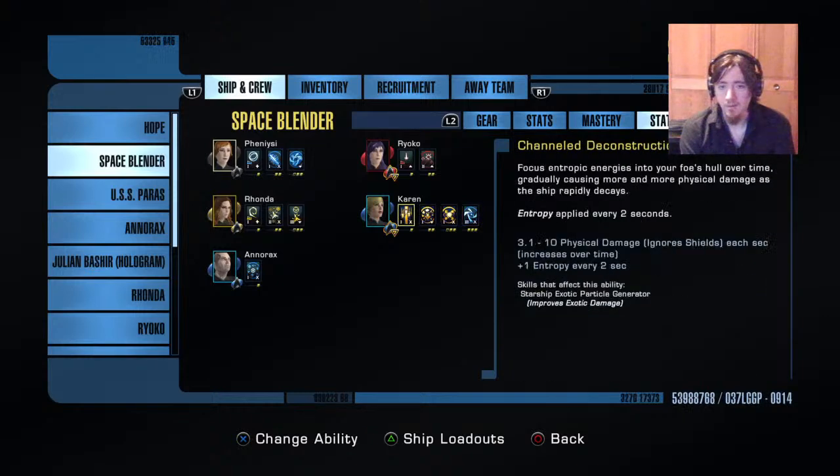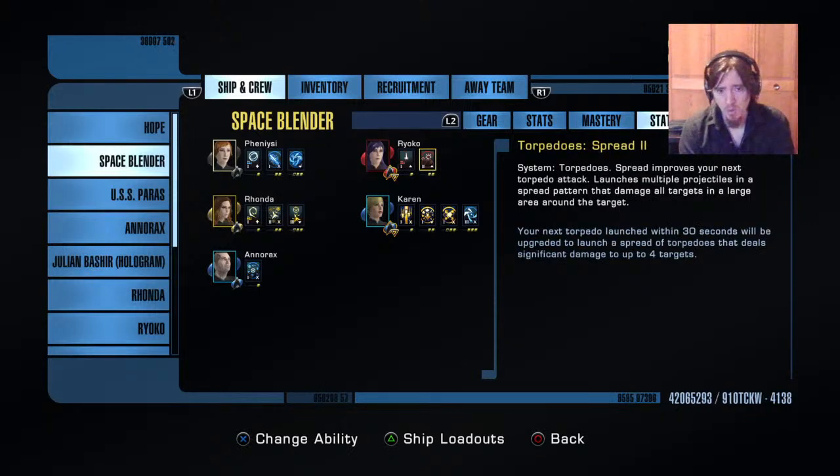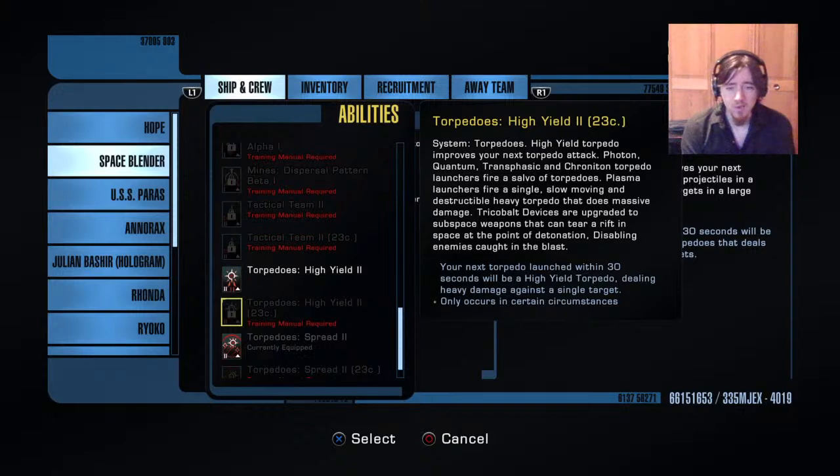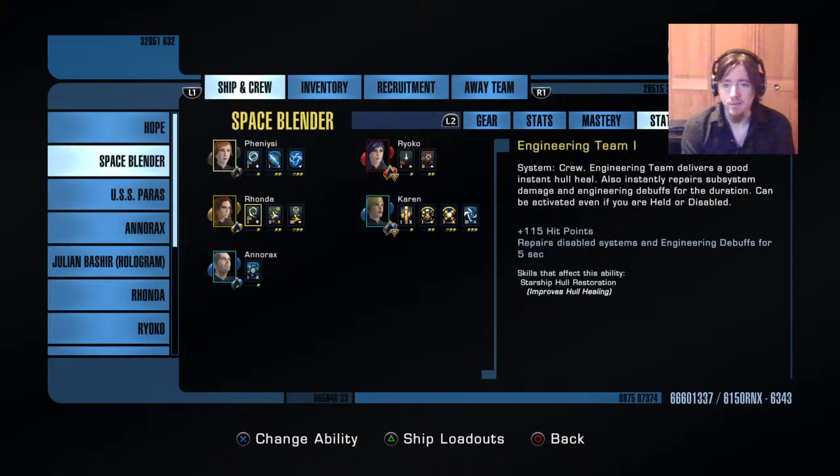Tactical team — again for that buff from the warp core. Torpedo spread is absurdly important to this build — you need it, anything else won't do, you have to have torpedo spread. If you are a PvP person and want to work this into a PvP build switch it to high yield, or if you like to change your skills in the middle of a TFO you could totally switch at the end of something like conduit when you know you're fighting a big boss. Engineering team — again for the buff.